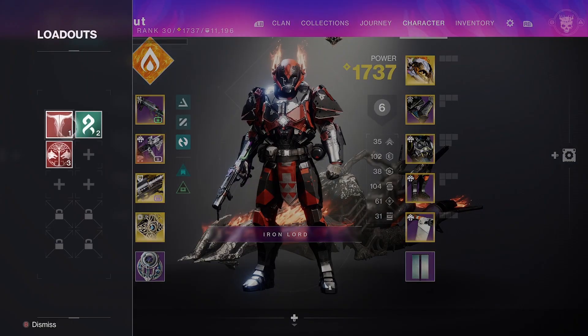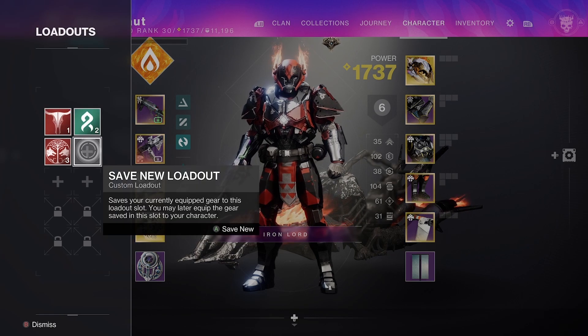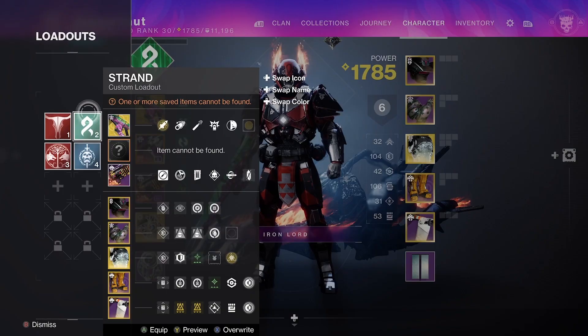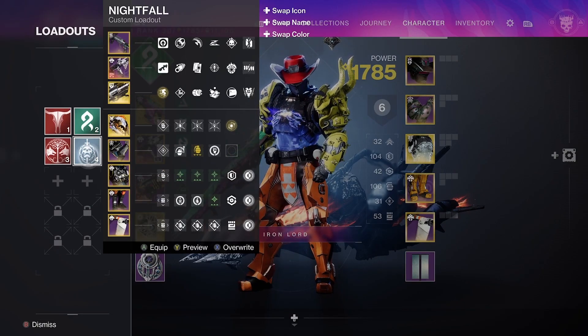If I go back to the main screen and tab to the left, this is where you'll find all your loadouts. Scroll over an empty slot and hold the key to save. Now I can swap between my strand build and this new build just by clicking a button.